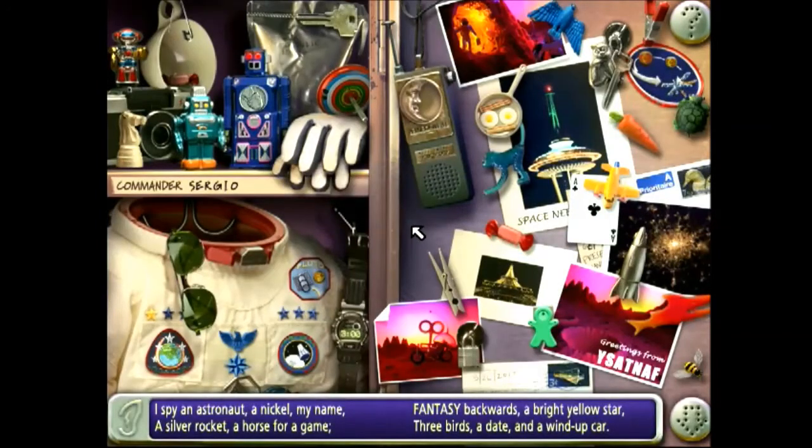I spy an astronaut, a nickel, my name, a silver rocket, a horse for a game. Fantasy backwards, a bright yellow star, three birds, a date, and a wind-up car.